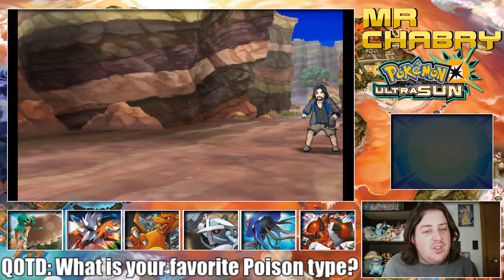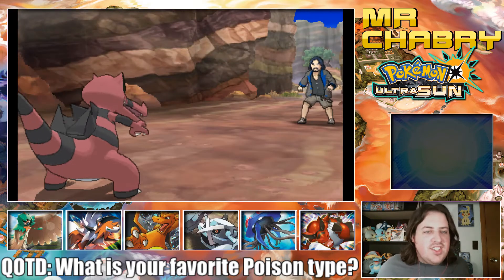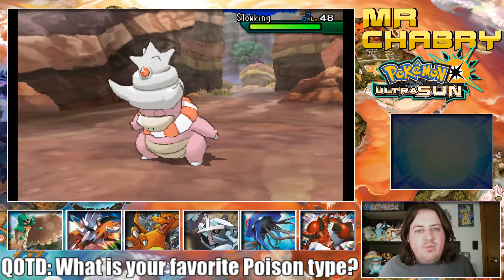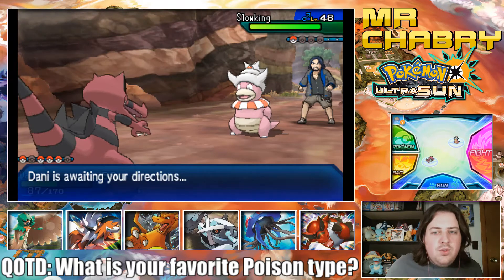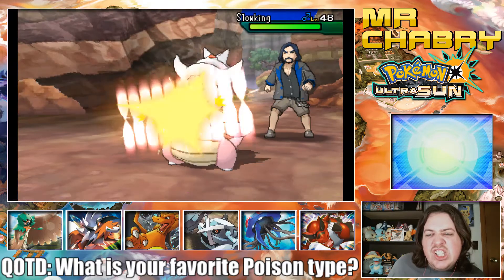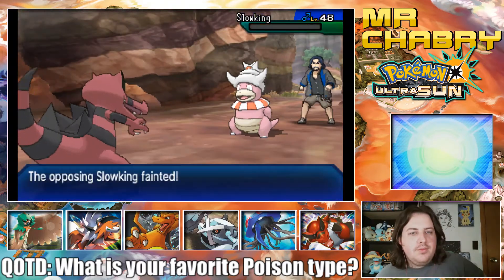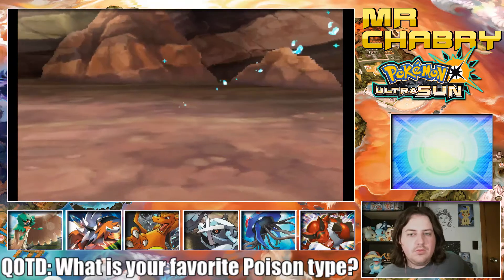Slowking. Slowking has better Special Defense than Defense. Listen, Danny — you see that derpy Pokemon with a weird shell on its head? Yeah, go bite it, go crunch it. Nice! That's pretty good. I could use a heal-up before I go in and take on that trial. Oh, heal me up, Lily. Perfect — I didn't have to go back.